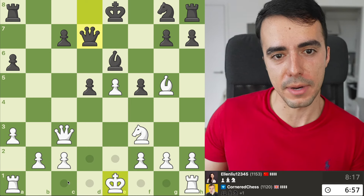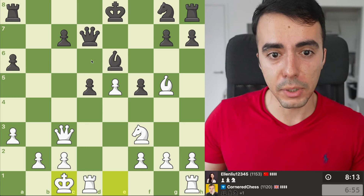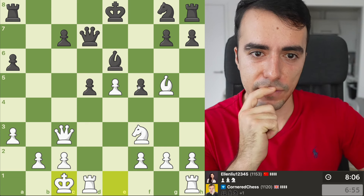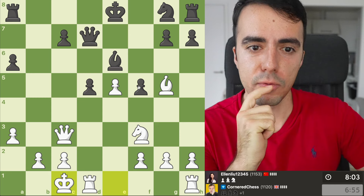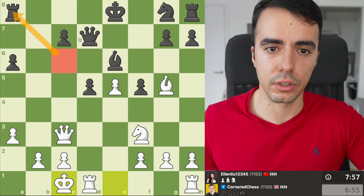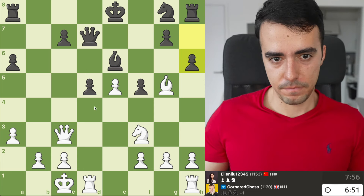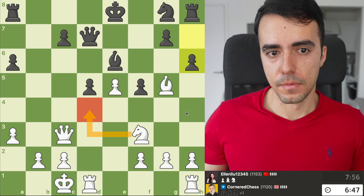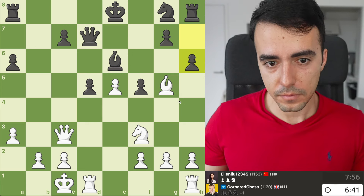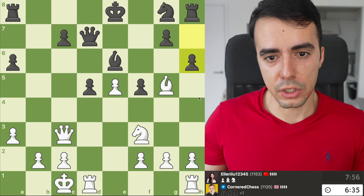I think maybe it's a prudent time now to Castle. That brings this Rook in line with the Queen here. And now I feel like we're in a better position. It would be really nice if we can maybe offer a trade on this square — attacking this Rook, offering a trade of Queens. But we would have to defend that with this Knight here. So that's something to think about in the future. At the moment we have to deal with this problem. If we do take, then they take the Pawn — we don't get anything from that, we just lose a Bishop. So not great.